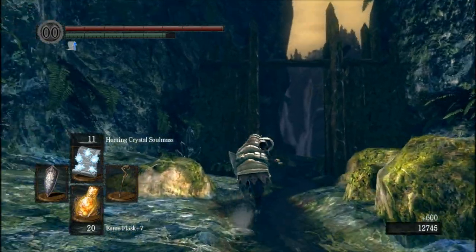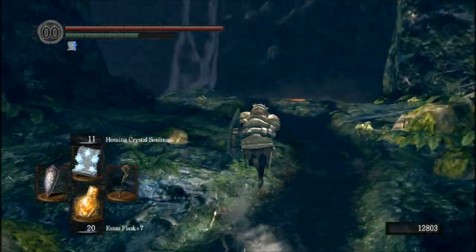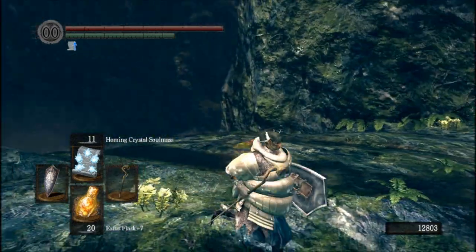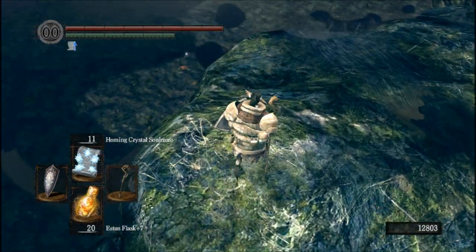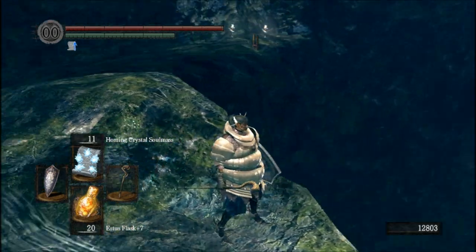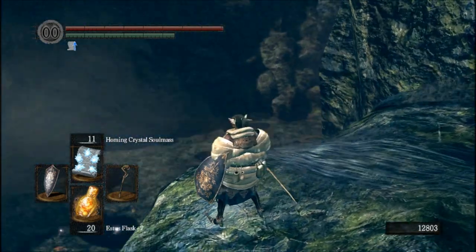Then we come over this way. We find a giant... I've never actually heard Kalameet, to be honest. I didn't kill it yet on this playthrough. But there appears to be a basin with a little ladder coming out of it — by 'little' I mean a stupid tall ladder.